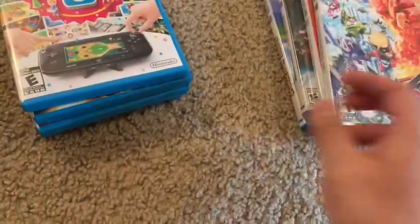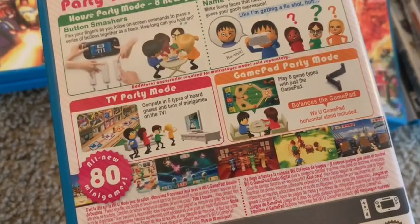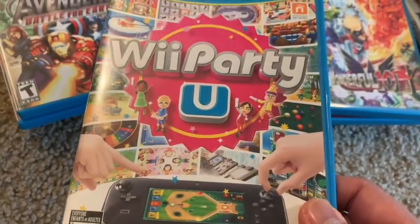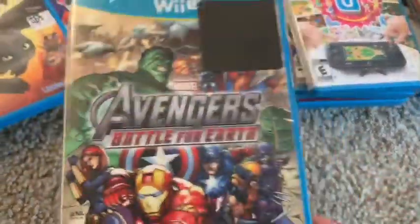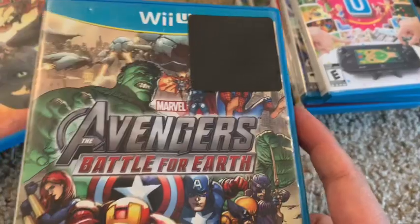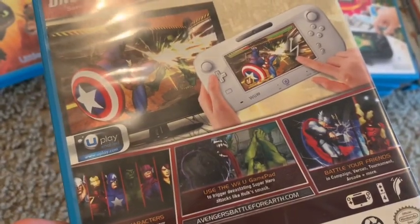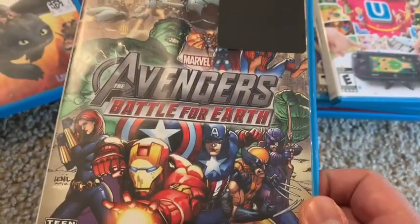Next we have Wii Party U. I played the first Wii Party on Wii and wanted to try the follow-up. It's a fun party and family game. After that is Marvel Avengers: Battle for Earth — again with a GameStop sticker trying to hide the price. This was also on Xbox 360 with Kinect, but at least on Wii U you can play it on the gamepad.